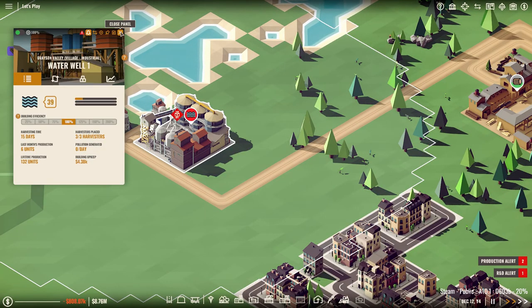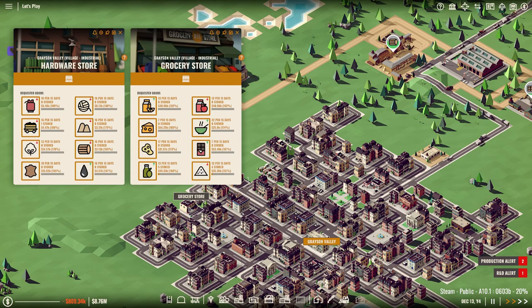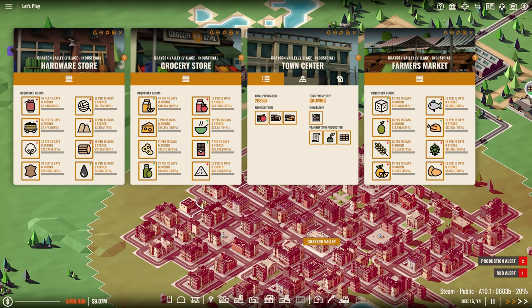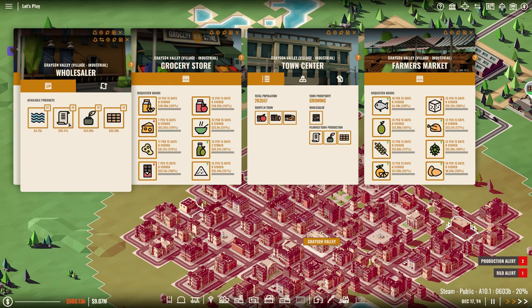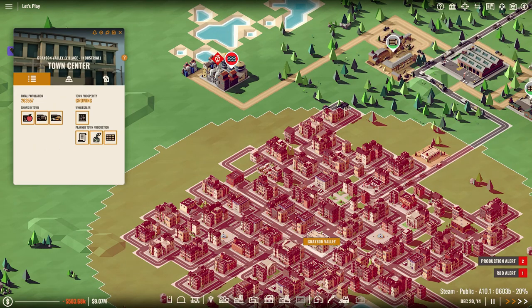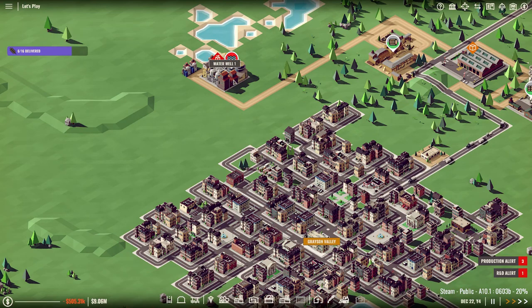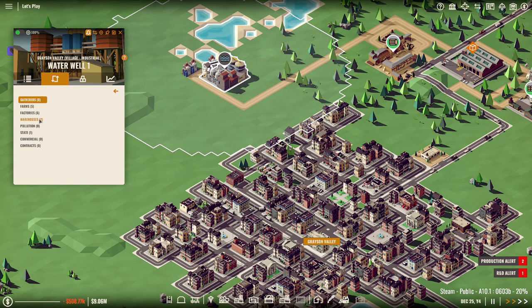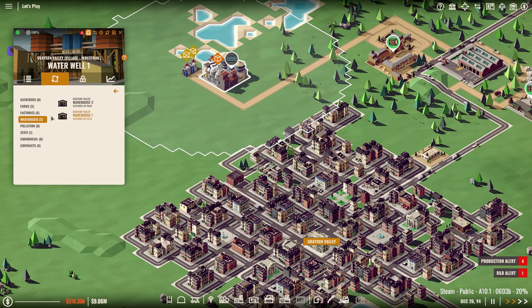We need to use more water here. Can we sell water? Wait a minute, maybe we can sell this. Maybe I've misunderstood something — maybe they don't sell it. Maybe they sell this, but we can't sell it anyway — we'll figure that out. Destination, choose destination — warehouses, warehouse two, and also another destination for factories and farms. I guess I thought I could sell it.